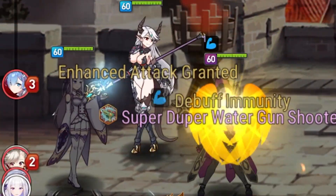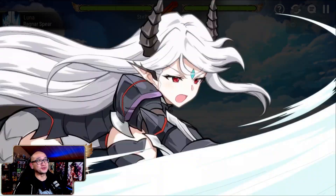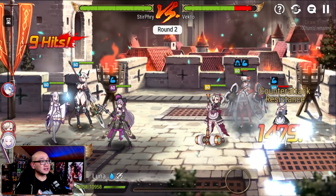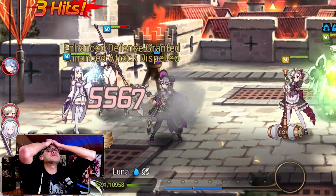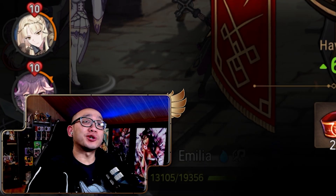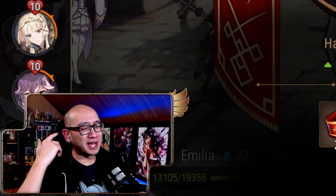We're going with the exact same plan as we did last time — snipe both people and then have Angelica use the S3. But I don't have the Vigor from the Lilius this time. She has like 1 HP. Oh my god — this game blows. Well, I hope you guys enjoyed this — please like and subscribe. Thank you for hanging out with us and I'll see you guys next time. Bye.